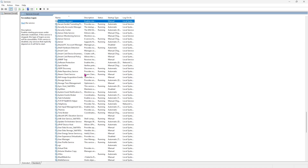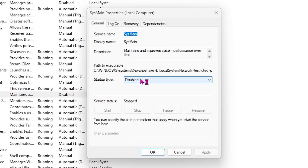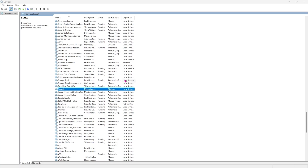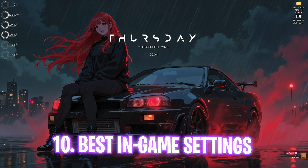Next step is disabling SysMain. Search for Services on your PC, press S on your keyboard to find SysMain, and double-click to open it. Set the startup type to Disabled, and if the service is already running, stop it and click OK. SysMain is essentially Prefetch — it runs in the background using up to 15% of your CPU and RAM resources. Disabling it won't negatively affect your system performance.